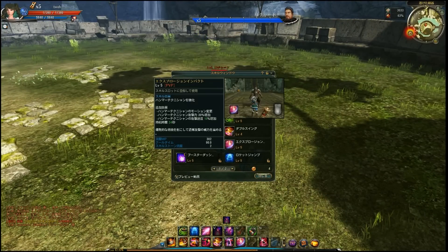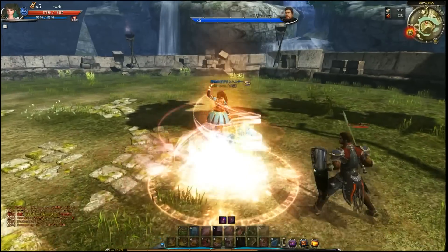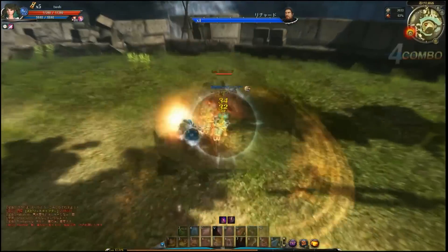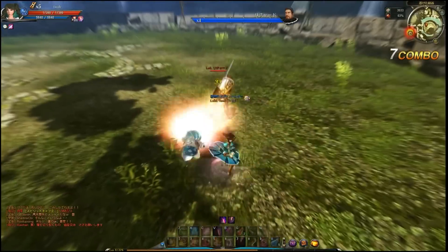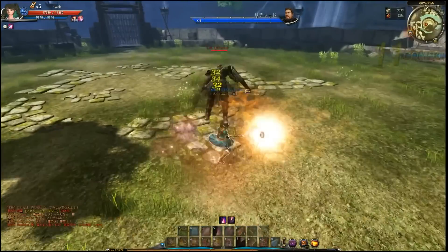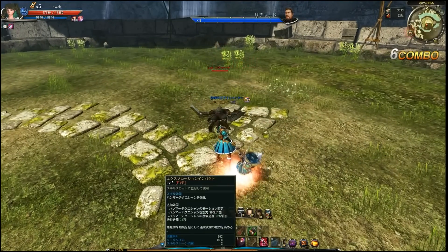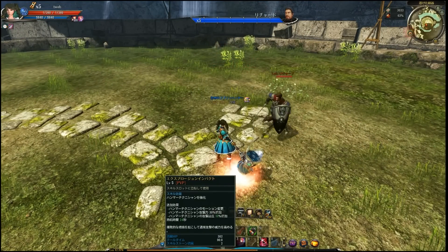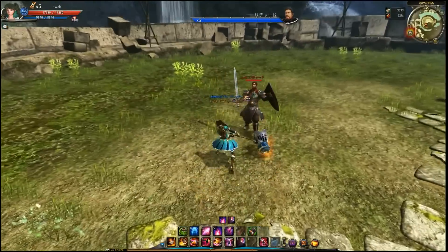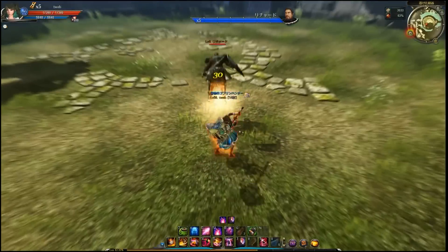Moving on to the first buff. It's pretty useless on its own, but you need to get it to level five to unlock the next thing, which is quite useful. What it changes is your auto attack — it becomes much faster. When you level this up you'll be granted more attack speed. I can't read Japanese so I can't confirm all the details.